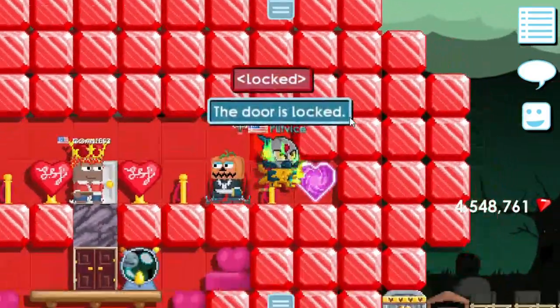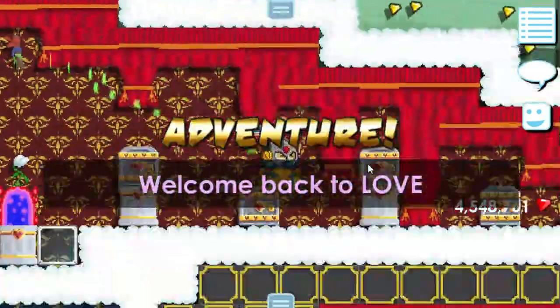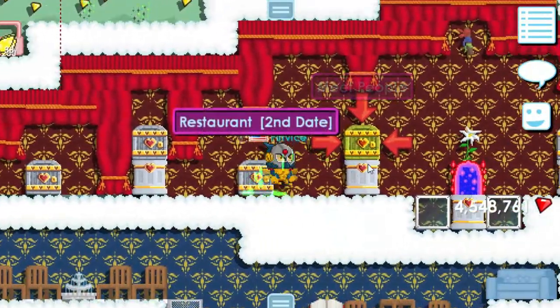Hello everyone, and welcome back to my YouTube channel. Today we'll be counting down our top 10 Marvel Cinematic Universe references in Growtopia. These references might come in the form of a hand item, wings, or facial clothing. So let's get this party started.